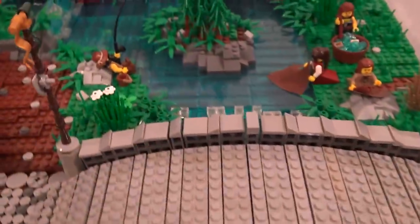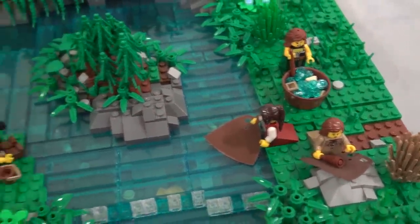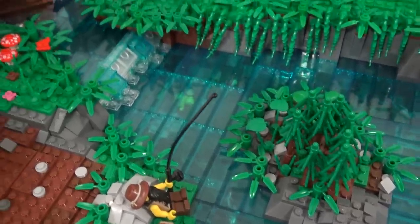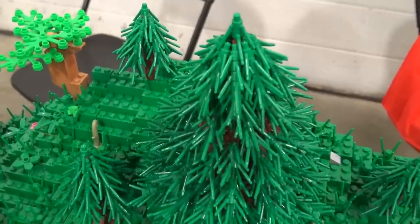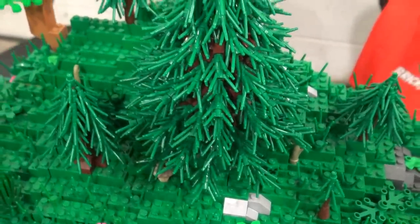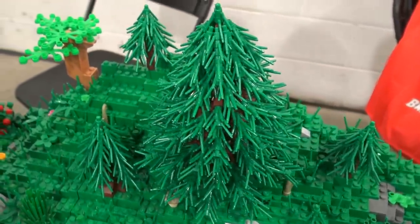There are a few other details — some washerwomen going down to the river to wash clothing, a fisherman on a lazy day on the river, and some pine trees. The larger pine tree I'm particularly proud of — it's my own design, using life preserver-type pieces with ExoForce robot arms attached all around in a ring, with new-style grass pieces going out of those.